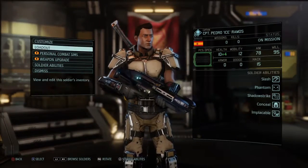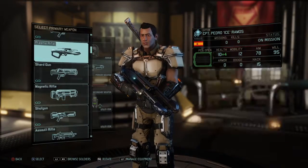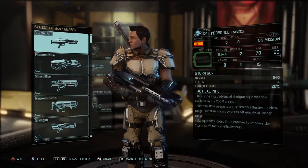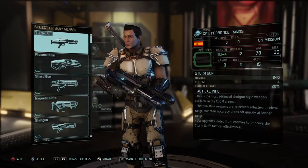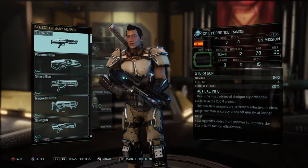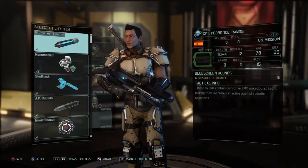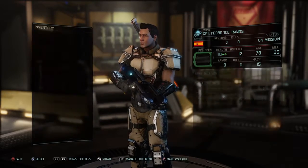Our next Agent, Mr. Ramos — he is another Ranger. We are going to switch him out. He's going to keep the Storm Gun. He's going to bring a Plasma Grenade and the Mimic Beacon.